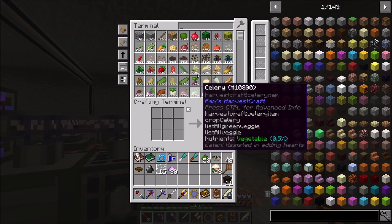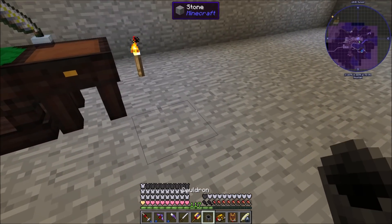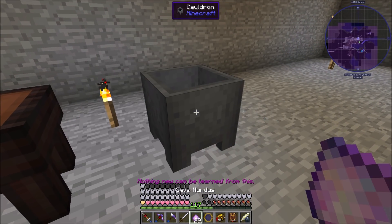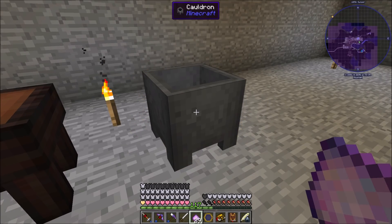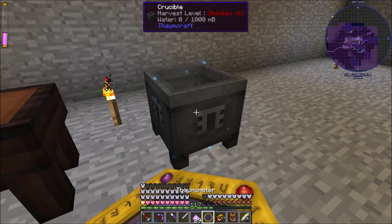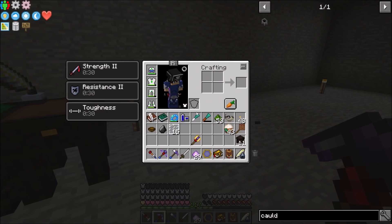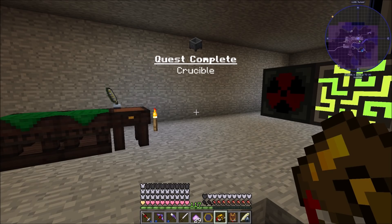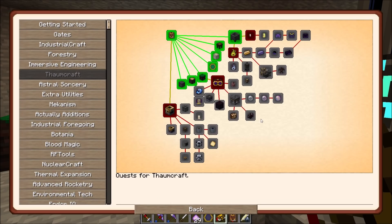All we need to do is get ourselves a cauldron, toss it down in the world, scan it, then take some Salus Mundus and right-click. Give it a second - and there's our crucible! Let's scan that as well - we just got an Artifice and Alchemy observation from that. Quest complete: Crucible! We can turn that quest in and grab ourselves a loot chest.